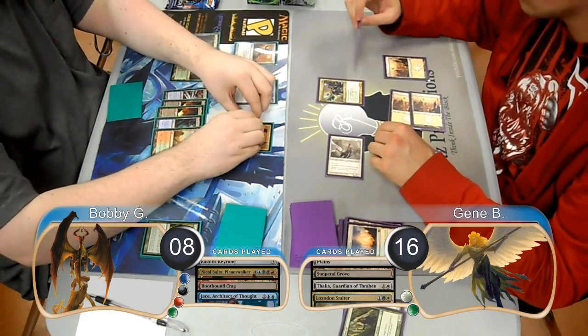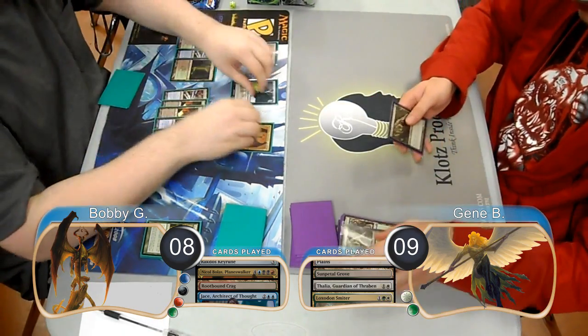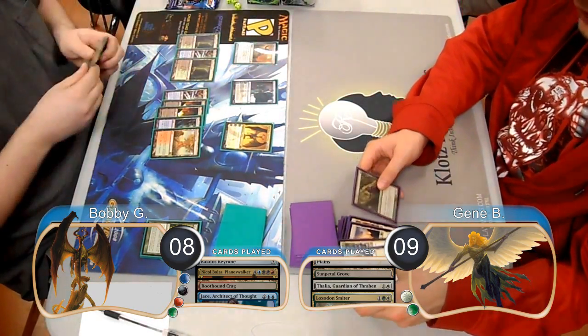Then on Bobby's turn he was able to ultimate his Nicol Bolas, effectively destroying everything that Gene had on his side of the board. Gene then decided to scoop it up, giving Bobby the win and taking them to game two.